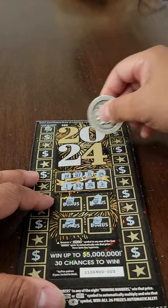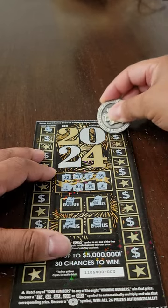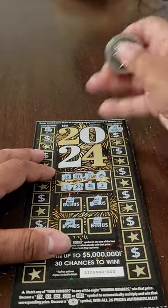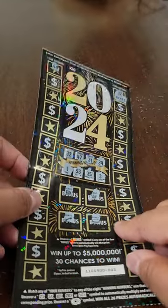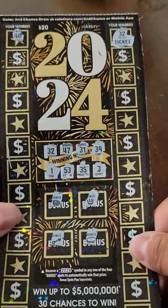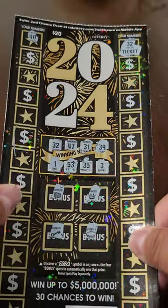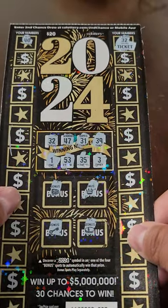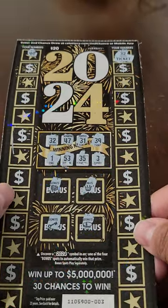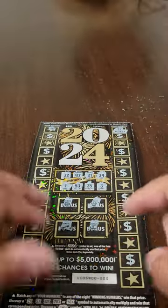We do have 32. I'm going to go ahead and scratch that and see what we have. It's that dreaded free ticket. Well, we did get something back. On the last ticket, we have a free ticket, which is basically $20. So three tickets, one winner, two losers — basically we got a third of the money back. But it's better than losing it all, so I guess I'll take it.